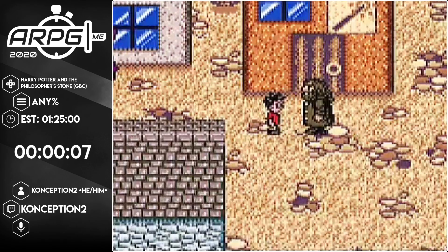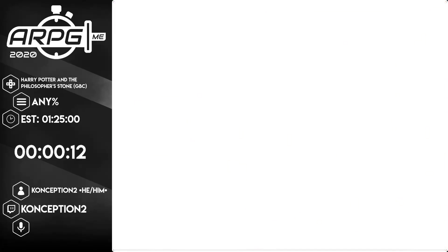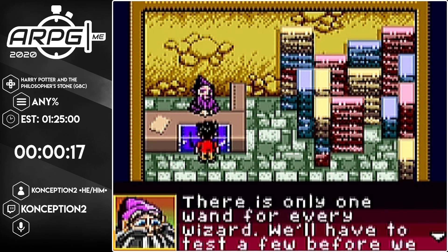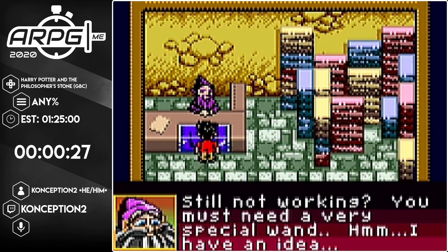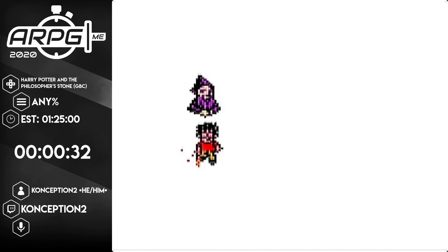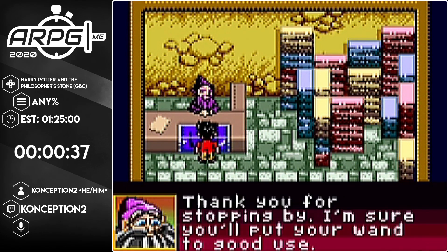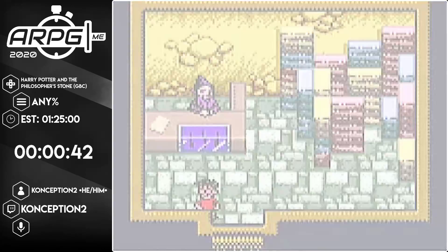If you're familiar with the Harry Potter lore, we skip all of that stuff with his aunt, uncle, and cousin, getting his Hogwarts letters. We jump right into Diagon Alley. First thing we're going to do is grab our wand from Mr. Ollivander here, who does in fact look like a garden gnome. This is not what you're used to. You might be used to the 3D action platformer kind of deals. This is a 2D 16-bit version for the Game Boy Color that is a turn-based RPG.